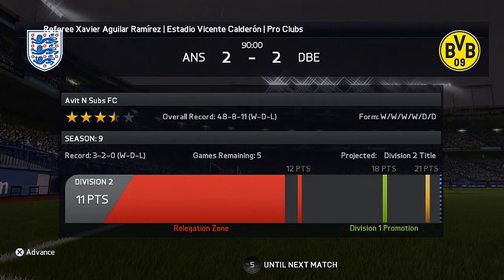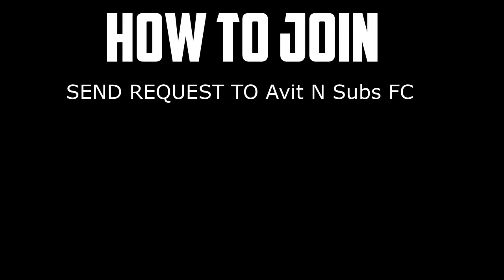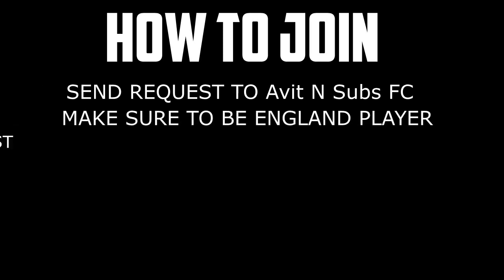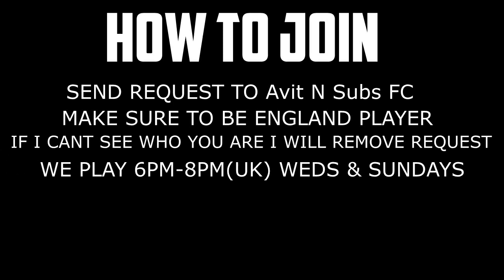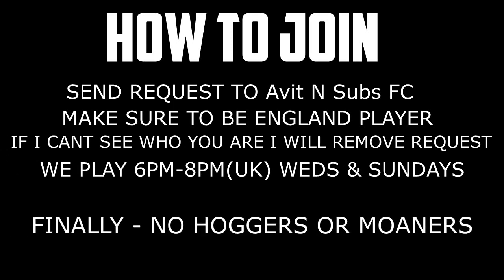Guys, that is how that one finished. We now have 11 points in division two. Coming up are the rules to get into the club - how to join basically. First of all you've got to send a request to Everton Subs FC, you must be an England player and I must be able to see what player you are when you request. We play between six and eight on a Wednesday and a Sunday guys.